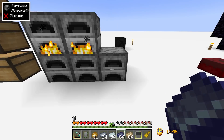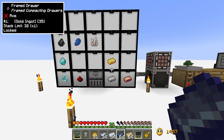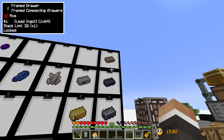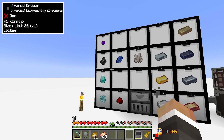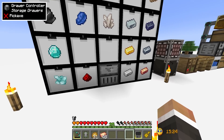I've also run most of the ores I mined manually through our dissolver, compactor, and furnaces to get a fairly decent amount of resources that are hopefully going to allow us to progress forward in today's stream. I've also set up a couple of new storage drawers for all the resources we're going to get from our mining.